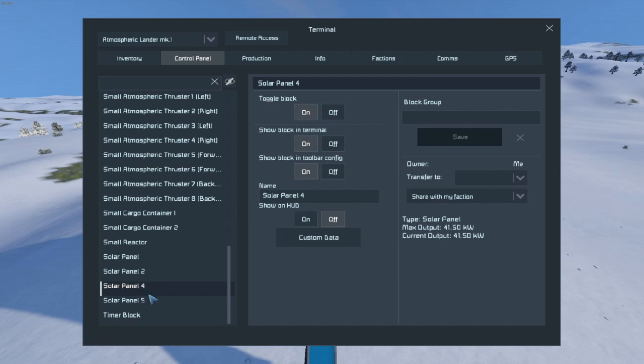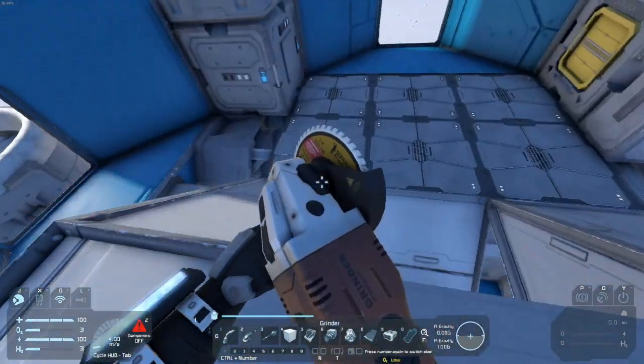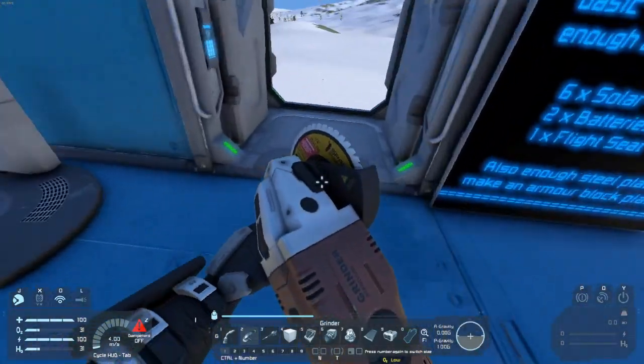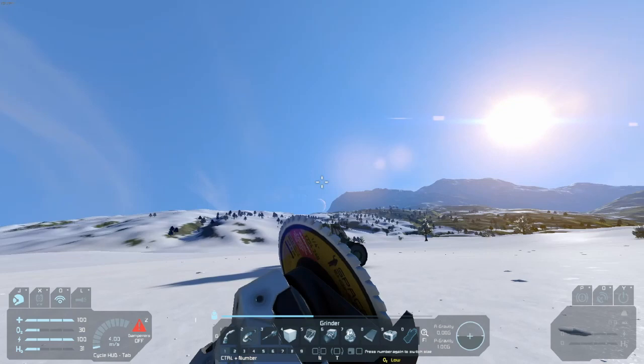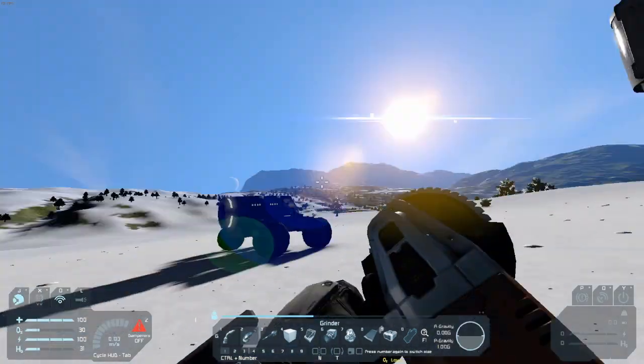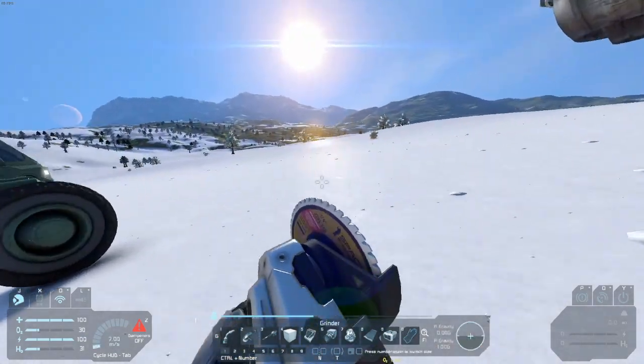41.5. That sun is going up very slowly. Well, I waited for a while and I can't tell if the solar panels are making more power. It's probably because I had the sun set to go up very slowly. Plus we're also up in the Arctic, so that's probably as high as it's actually going to go. I've never played in the snow area, so that makes sense.